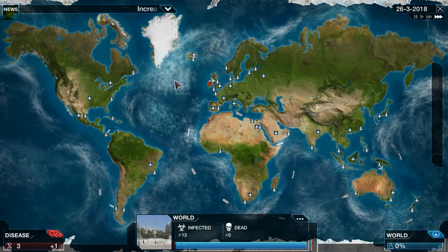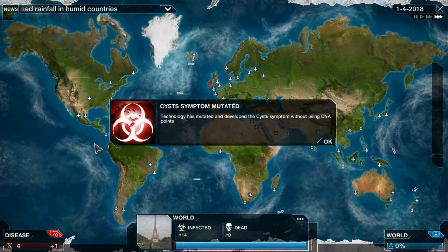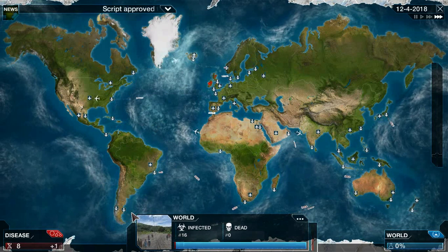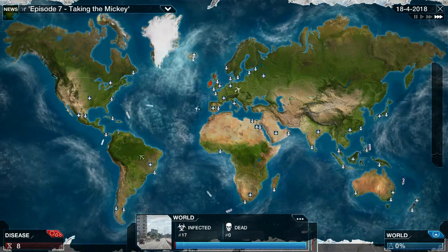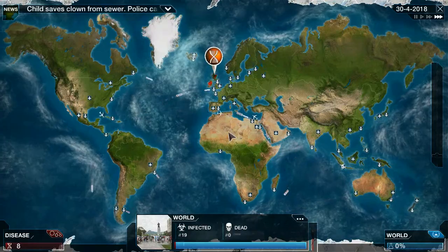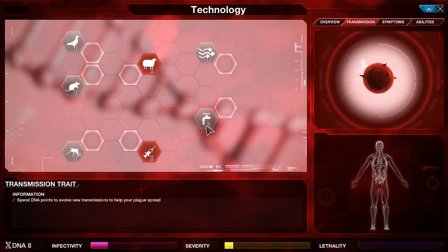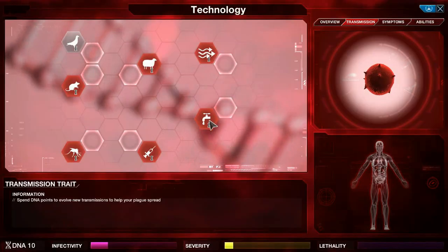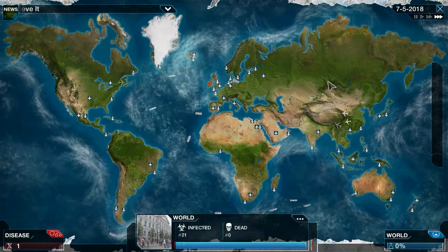There's increased rainfall, so we're definitely going to want to get Water 1. Cysts — I'm not going to devolve that; level one symptoms usually aren't too bad. If I got something like Fever though, which is lethal, I'd definitely want to devolve that. So I'm going to get Water 1 next since wet countries are getting wetter.